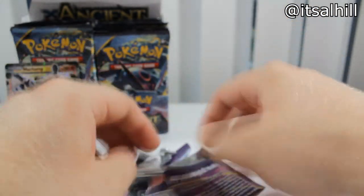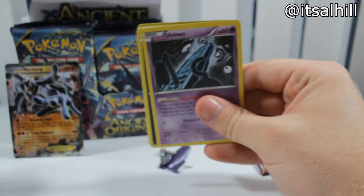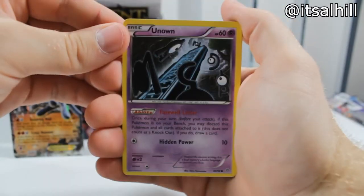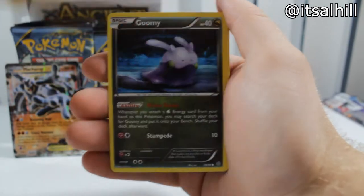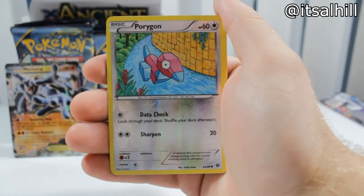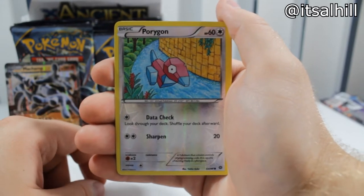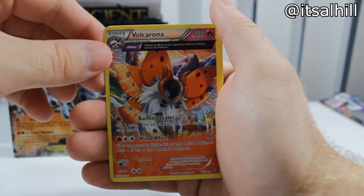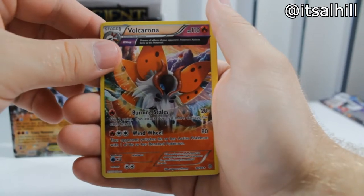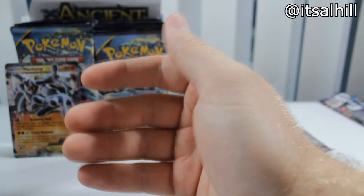Next pack — Groudon pack. I kind of liked the Primal Clash cards; I did get a couple of those — Primal Groudon, Primal Kyogre. First card is Unknown. Magikarp, Wooper, Goomy back to back. Porygon reverse common — pretty sick, looks like it's floating in the water. Volcarona — that's actually rare. Level Ball, Echo Arm, Bel — no EX.